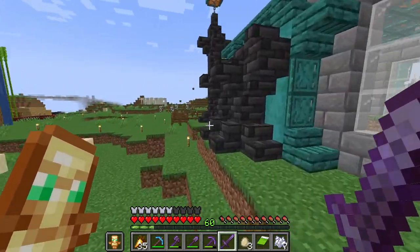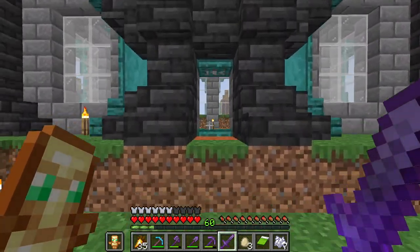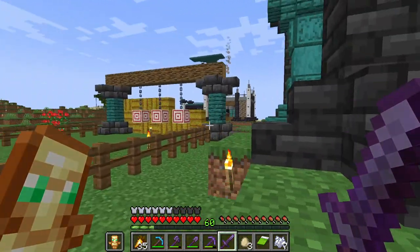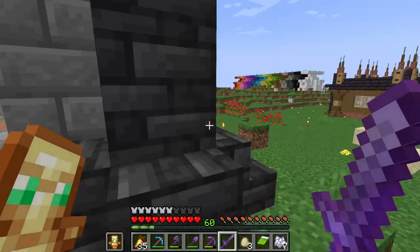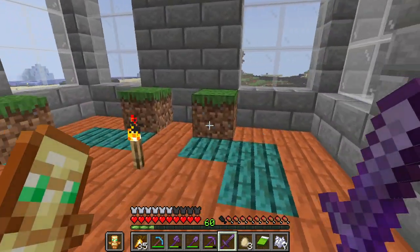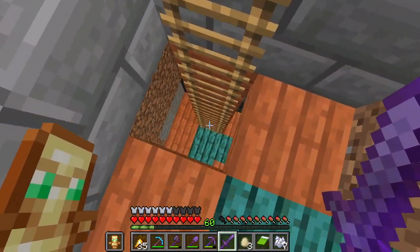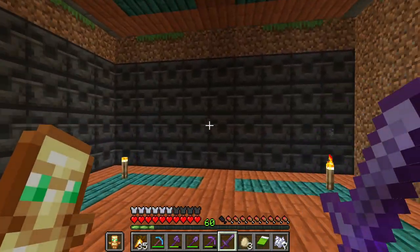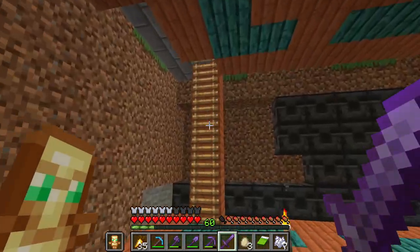This is a structure that the shell of it is done. This is going to be my Fletcher building. So you come in here - I'm going to have a Fletcher in each space between each grass block. And then come down here, I'm working on this. This is the wall pattern I went with. I think I'm going to texture it a bit more, but I have more Fletchers down here too.